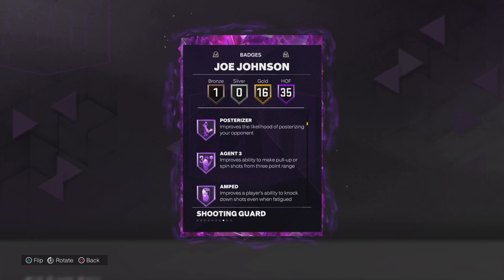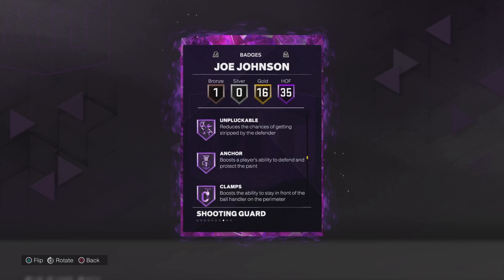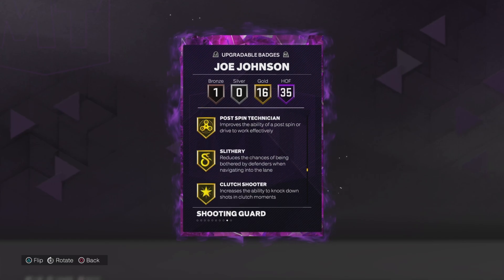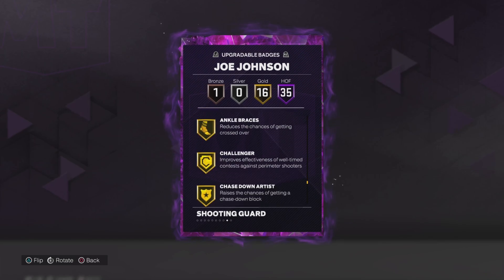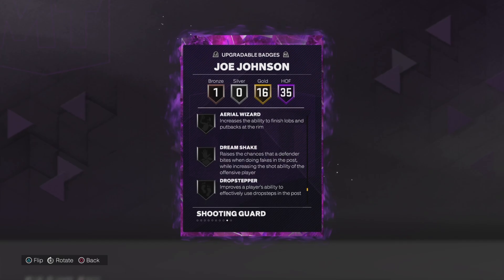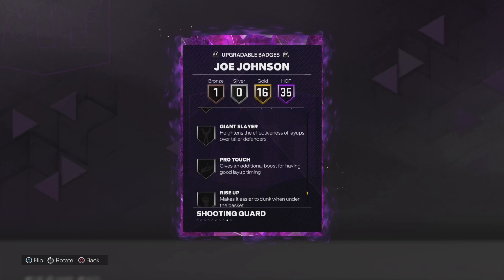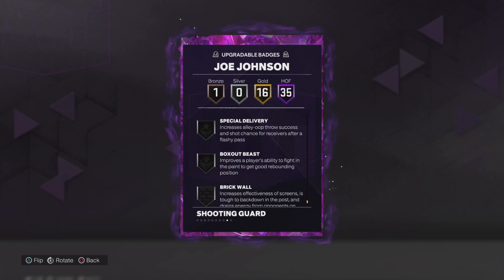These are the Hall of Fame badges. We got 16 golds including Acrobat, Back Down Punisher, Postman, Technician, Clutch Shooter, Space Creator, Break Starter, Needle Threader, Challenger, Chase Down, and all the scoring ones. I think Vice Grip he actually doesn't have. He doesn't come with Vice Grip, Area Wizard, Dream Shake, Drop Stepper, Giant Slayer, Pro Touch, Rise Up, Mismatch Expert, Post Playmaker.